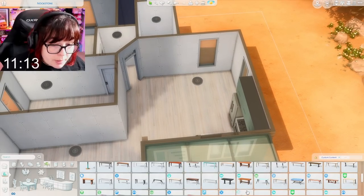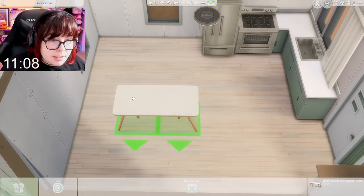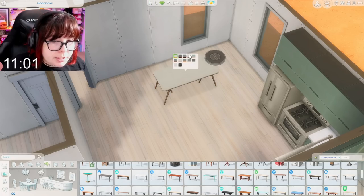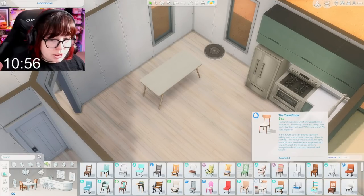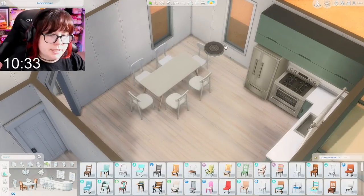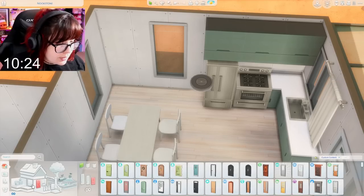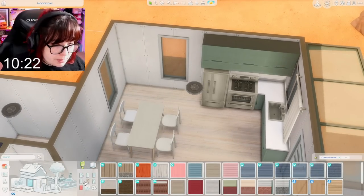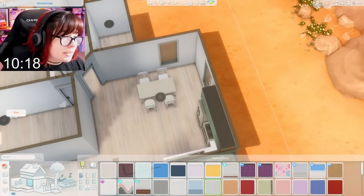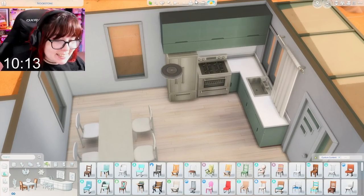Dining space! 11 minutes — we have plenty of time, I'm not worried. Maybe something like this for our dining space. I like this one from Dream Home Decorator — I think it's quite pretty. We'll get some matching chairs probably from the same pack. Probably just four chairs. Let's paint the inside — we have the necessities in this room. I'm being way too picky. This is supposed to be a 20 minute build, not a take-your-time build. But apparently that's how I'm handling this.